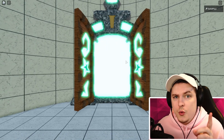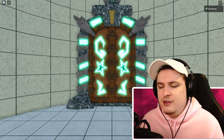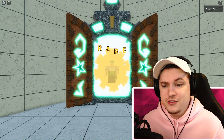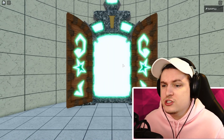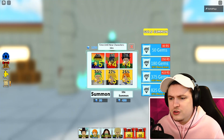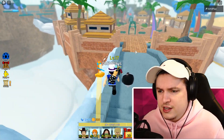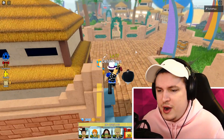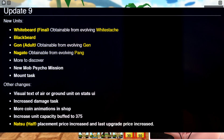We're gonna start with the patch notes, then the giveaway, then give you guys a lot of codes because there's a bunch of new ones added with this update. On screen you can see the newest update - new units: White Beard 6 and Black Beard 5, and more. There are some new units added to the game which is pretty cool.